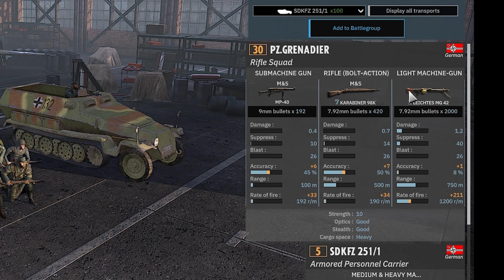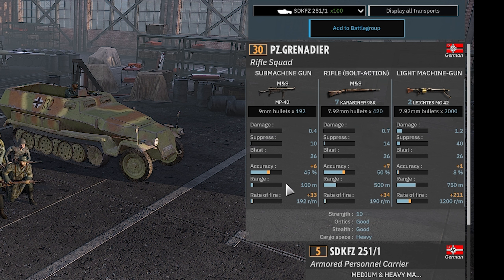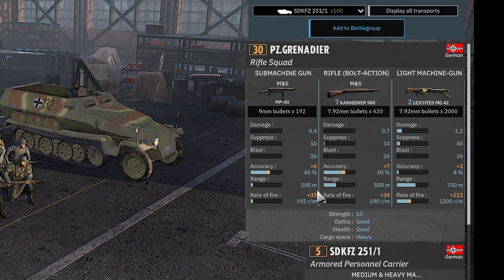We have the Information tab, which tells you all sorts of important information including weapon loadouts. Damage is how much damage they do. Suppression is how much suppression is applied every time they fire. Blast is how much area — so if they miss, will they still apply suppression? Accuracy is accuracy, range is your range, and rate of fire is how fast the gun shoots. It doesn't actually fire 192 rounds a minute — it fires in bursts, meaning it reloads and fires bursts more quickly at a higher fire rate.